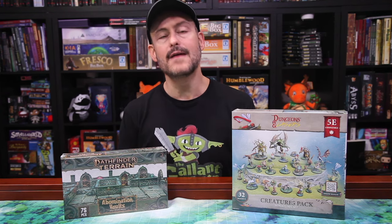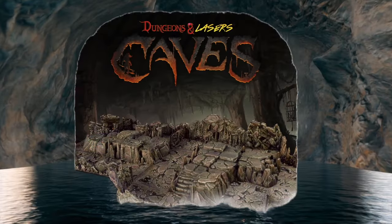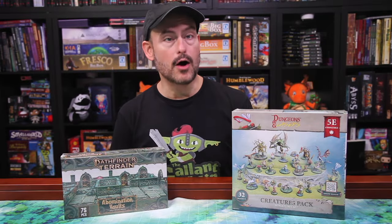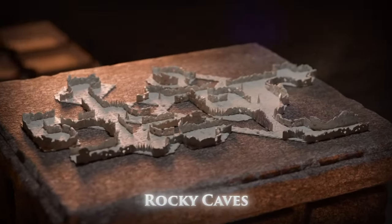Two things before we start. If you want to check out the campaign at any time, we have the link in the corner of your screen or in the description below. Using our link lets them know we sent you and helps keep us on the air. Also, be aware that changes can occur between when we make our video and when the campaign launches, so check out the campaign page thoroughly before you make your pledge. The main default core set is the Rocky Caves, and we're going to start there.